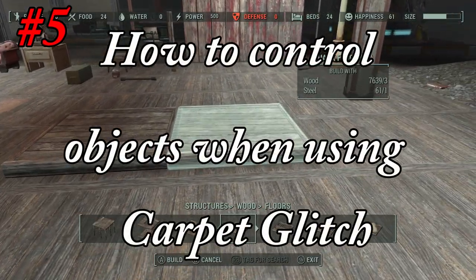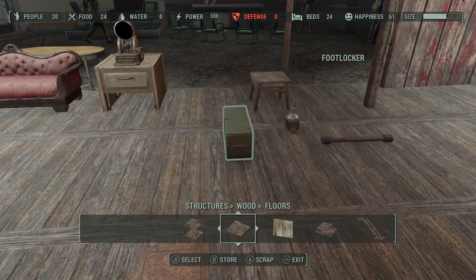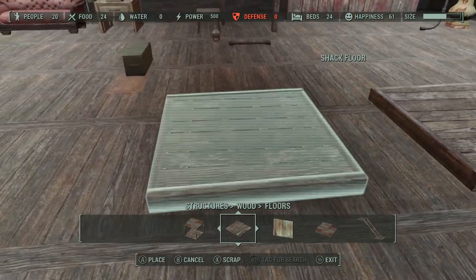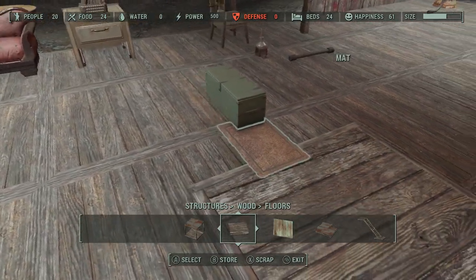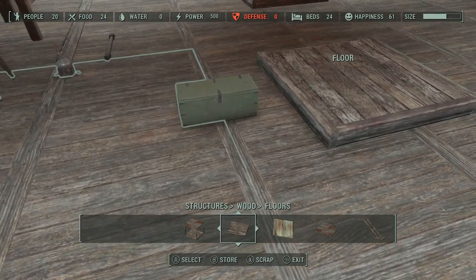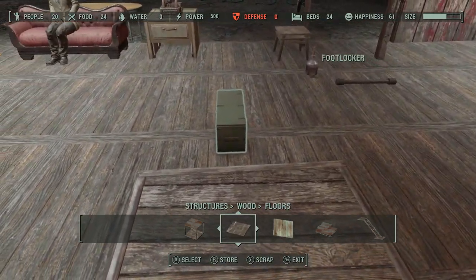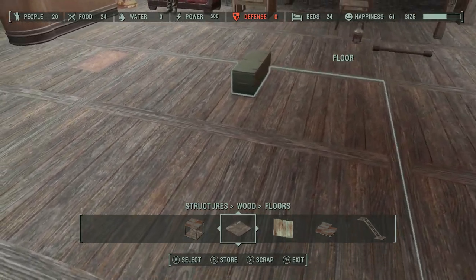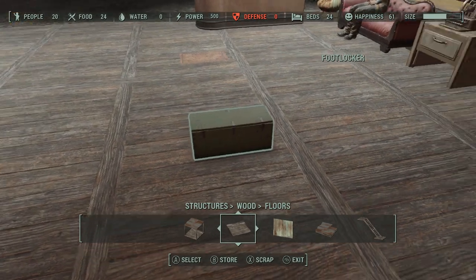How to control the way an object drops when using the carpet glitch — I've chosen the top three tips I commonly use. First, I'd like to make this footlocker land on top of the floor, so I'll use a quarter floor. I'll set it over the carpet, target the carpet, it pops up and sets on top of the quarter floor. When I store the carpet, the container drops right down and sets on top of the floor. You can also use the quarter floor for the same effect without needing the carpet — place the footlocker on top, store the quarter floor, and the footlocker drops down to the top of the floor, the closest mesh it can register.